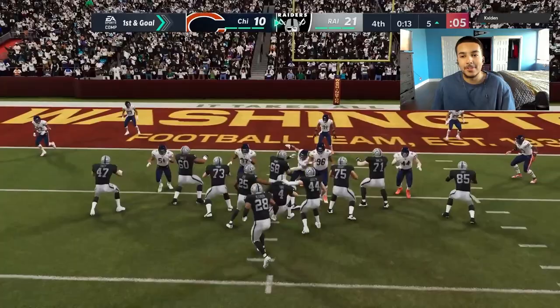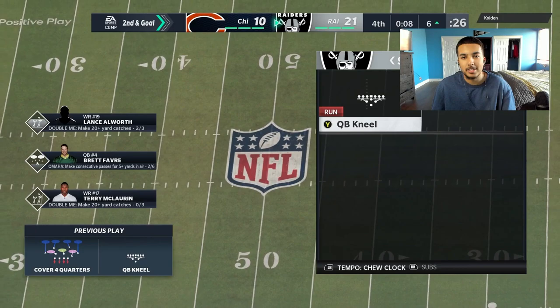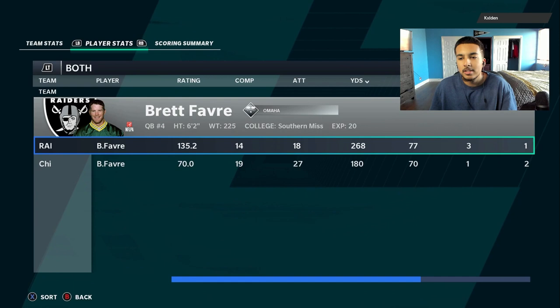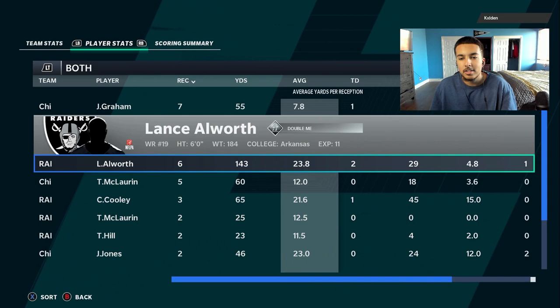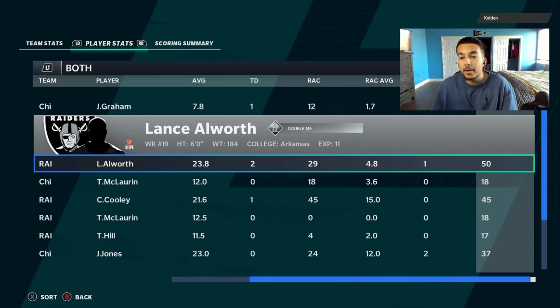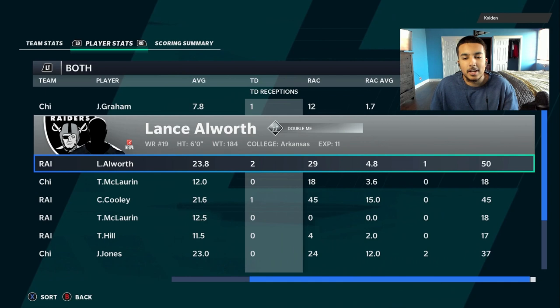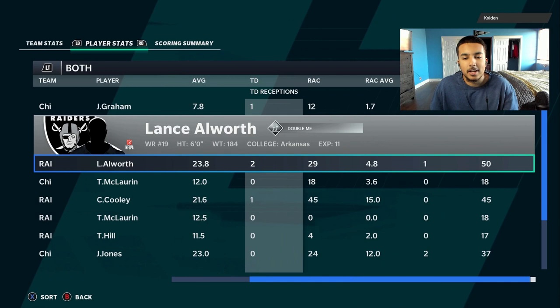Lance Allworth is probably the best wide receiver in the game right now. He is a route runner — he gets the same stuff all route runners get, nothing special. I thought he would have gotten Playmaker but trust me someone will get it soon. Checking the stat line — receiving: Lance Allworth, 6 receptions, 143 yards, 2 touchdowns, 29 yards after catch. He did drop one pass on a crucial third or second-and-long situation. Two touchdowns Lance Allworth — that's all I gotta say. Catch you boys in the next video, stay safe, stay smooth, peace.